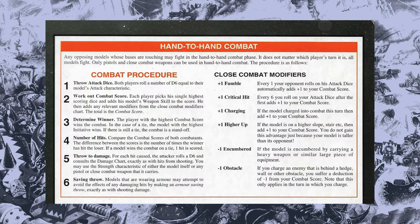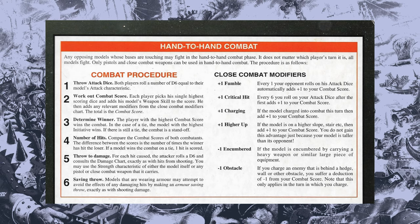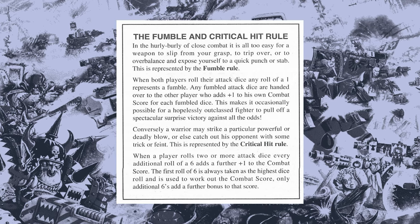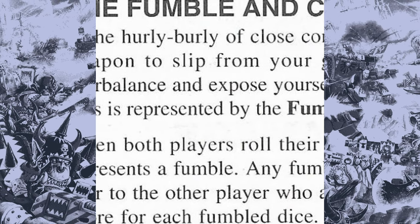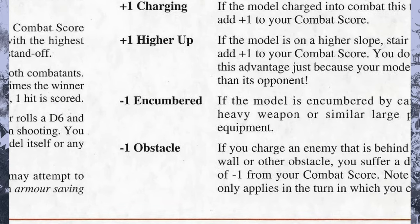There are ways to modify the combat result. If a model initiated the combat by charging it gets plus one to its combat score, so as in the previous example the marine with six would be bumped up to seven if he had charged. Every six you roll after your first six is an additional critical hit and gives you a plus one to your combat score. Every one your opponent rolls is called a fumble and that one gets added to your combat score. If you're higher up than your opponent you also get a plus one. Negatives include minus one if you're encumbered through carrying a heavy weapon, or another minus one if you're fighting an opponent who's defending an obstacle, although that only counts on the turn that you charged.